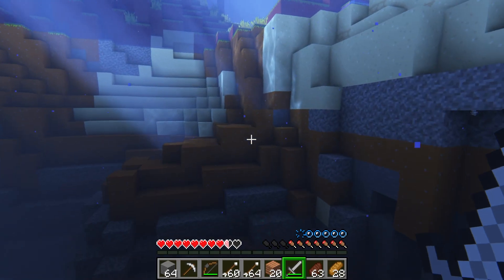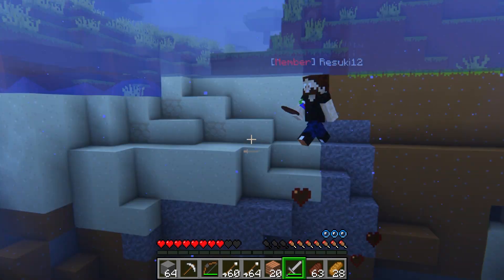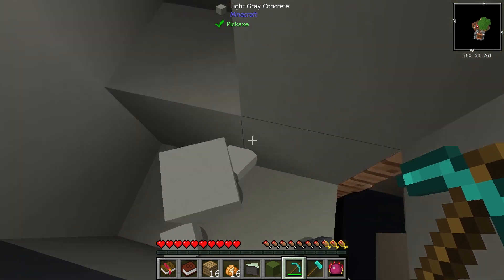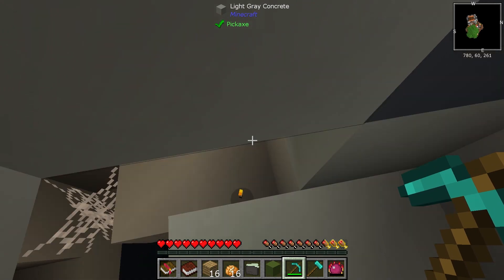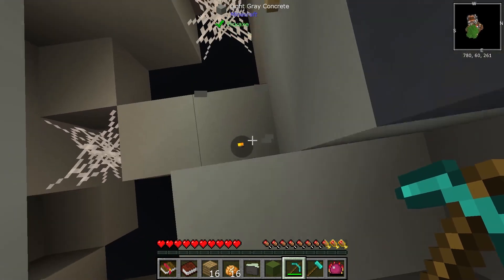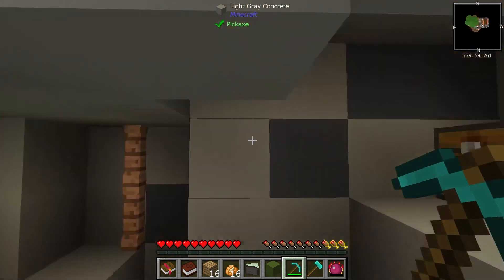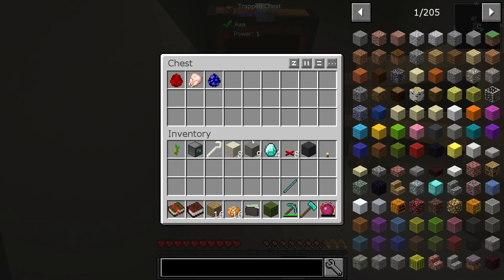Minecraft is Minecraft, and while it has a place in everyone's hearts, that doesn't mean it can't get boring at times. This causes players to look for other ways to play, which can be found in modpacks. One of these is FTB Sky Adventures, which mixes the Skyblock style with quests. With time, your basic island will grow into a technological and magical paradise, but first let's go over how to get started.